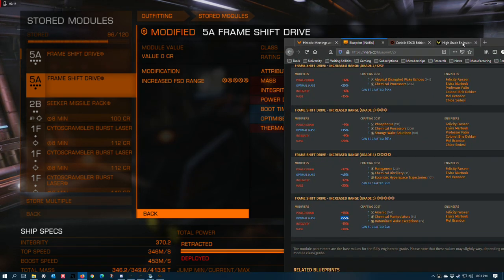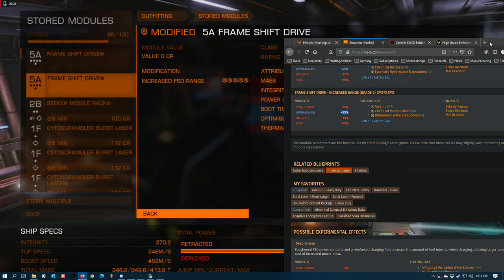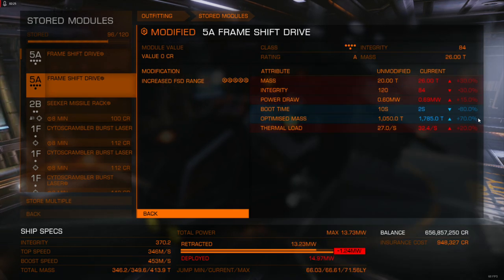If you go into the experimental effects, you can get another plus 4% optimal mass with mass manager, so that takes you up to about 59-60% normally. This FSD is a full 10% more than you can get with the best possible engineering blueprint for optimized mass. And it's got a boot time of 2 seconds compared to the unmodified 10 seconds. Not only is it grade 5 increased FSD range, it's also grade 5 fast boot — two maxed-out engineering blueprints crammed into a single package you cannot get anywhere else in the game.